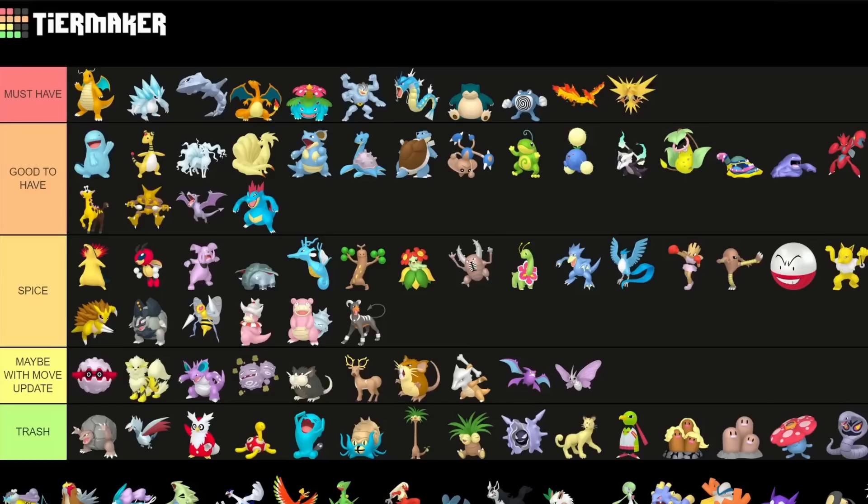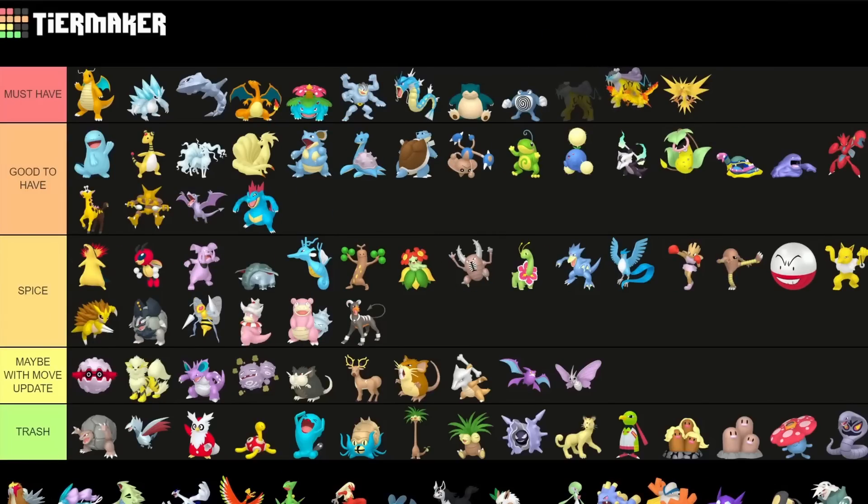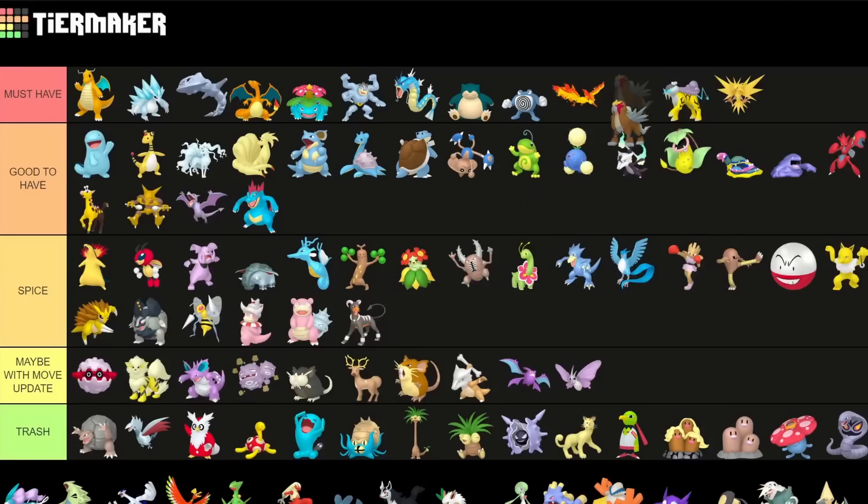Another very good raid Pokemon which is also a must-have but also kind of funny in Great League with a Shadow variant is Raikou. Having access to Volt Switch, Wild Charge, Thunder Shock, and Shadow Ball — very cool Pokemon. Very good for raids, I think it is the best raid attacker for the Electric type, so that's a must-have. For Fire typing, I also think one of the best Fire type attackers is Entei — so I'd put that in low must-have as well. Again this is for raids, not for PvP.